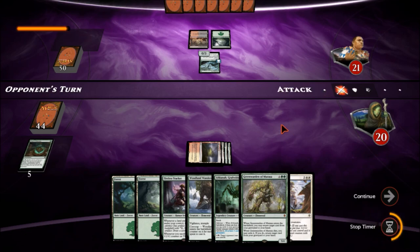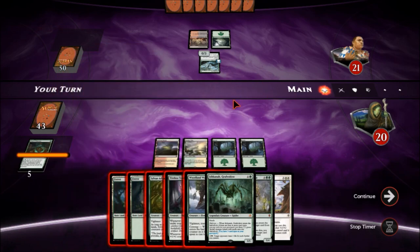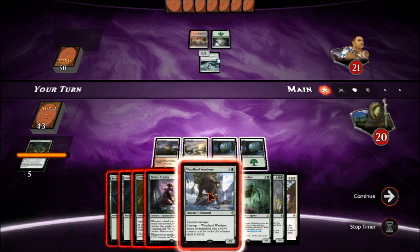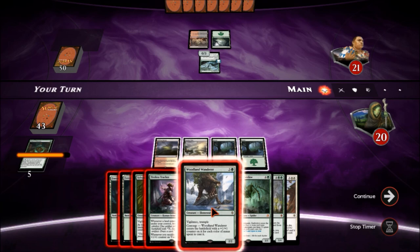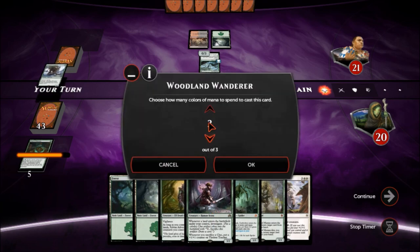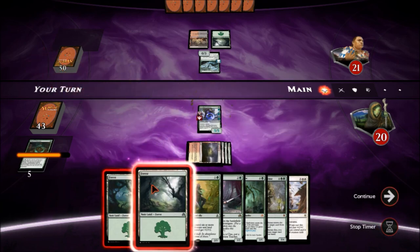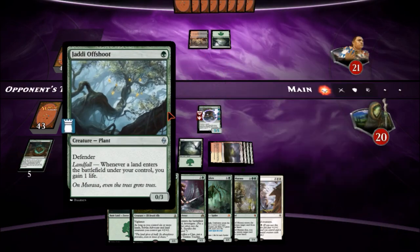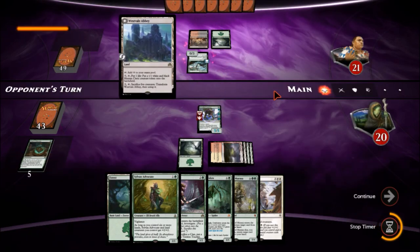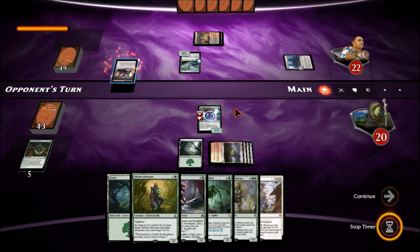I think we're well on our way. Our opponent looks like he may have missed two land drops — if he's mana screwed he is in big trouble. We could get a Woodland Wanderer here and make him a five-five for each color of mana I spent to cast it. Let's just go ahead and do this — drop a forest down, and he's got vigilance and trample so he'll just go right through the Jaddi Offshoot.